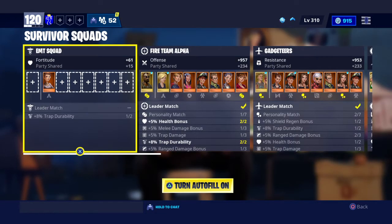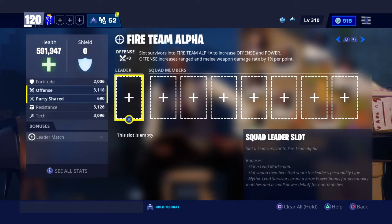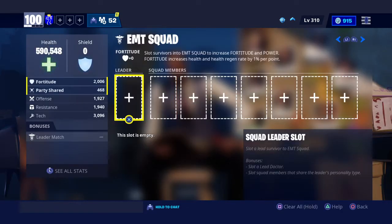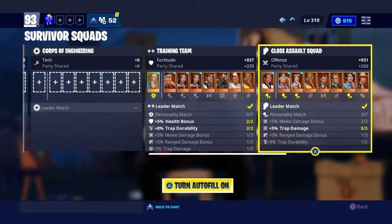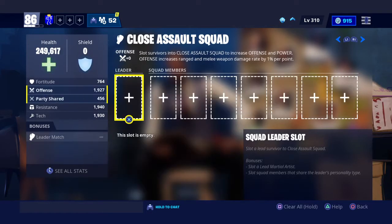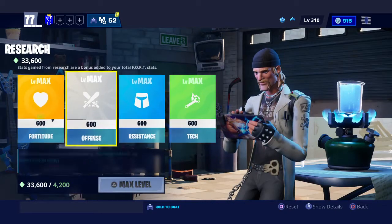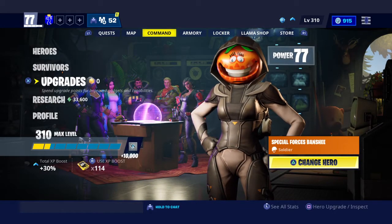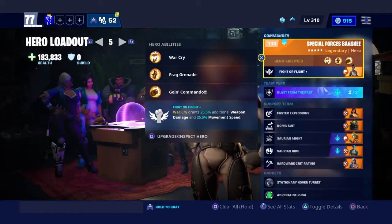That is the main priority you want to do in this game, because survivors matter a lot. As a demonstration — if I clear everything, I was 120 with autofill and 130 filling them in myself. You also want to go to your research and max all those out. It's a lot of work and very time consuming — there's nothing you can do to speed it up sadly. So for all you people who want to grind to power level 131 really quickly, there's no way to do that, I'm sorry to say.